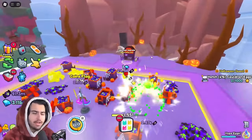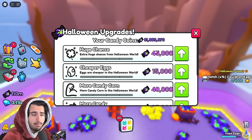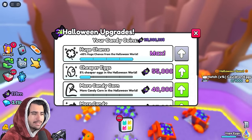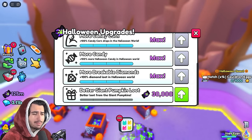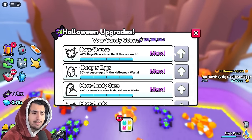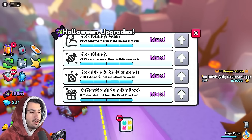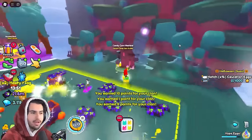I got to the final area inside the Halloween event world. I noticed the Halloween upgrade machine just uses coins you have in the area — with 91 million coins, I'm going to buy a lot of these upgrades. We were able to max out our huge chance right away, as well as everything else. If you're playing this update, you might as well upgrade these to the max before Big Games fixes the prices. All these Halloween upgrades gave me +60 huge chance, +100 candy corn drops, +100 Halloween candy, +100 diamond loot, and 100% boosted loot from giant pumpkins.